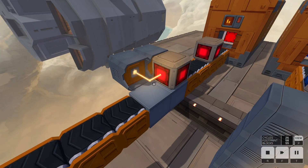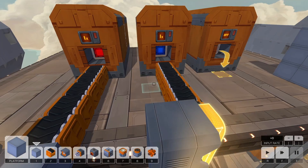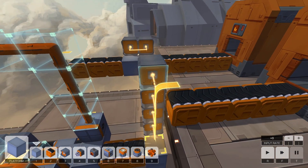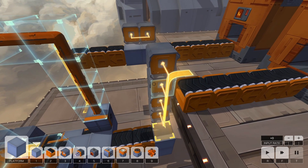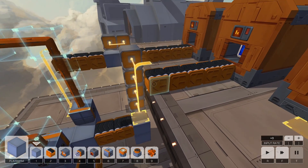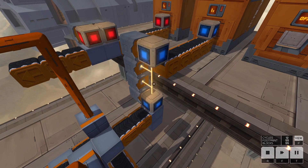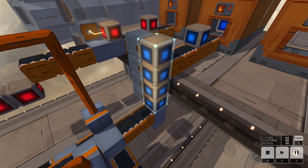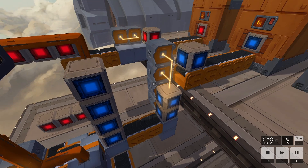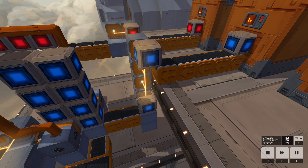Horizontal welding done — vertical welding works really similarly. You want the last piece to push your object onto a conveyor. I've got what looks like a stack of five, and the first one of the next group is going to push that out — yep, just like that.